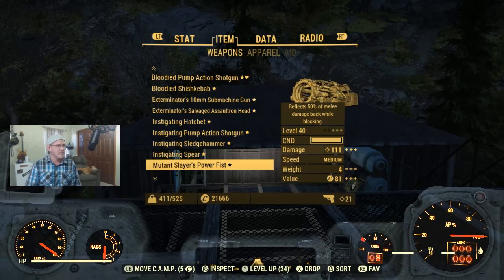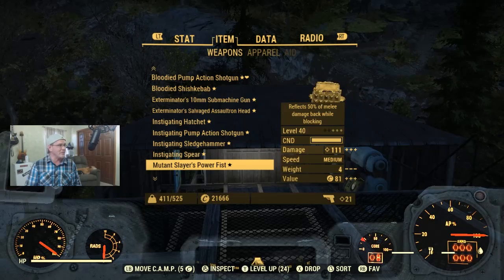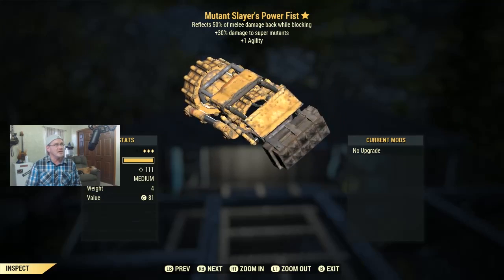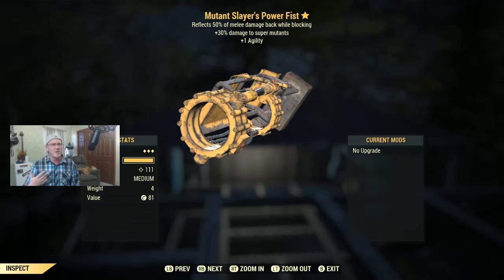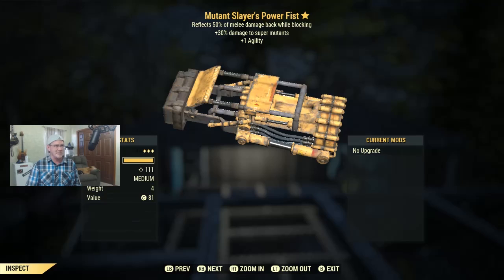Moving on, we have a level 40 Mutant Slayer Power Fist. The power fist is just a fun weapon — it reflects damage while blocking, does 30% extra damage against super mutants, and gives plus one agility. I'll be honest, the combination of stats isn't usually the most desirable since you'd want something more universal rather than extra damage against only one specific enemy type. But it's a three-star and it gets difficult to just toss a three-star. If you're interested, it's yours — just let me know.